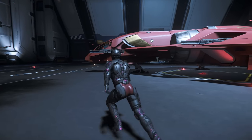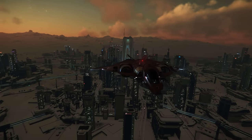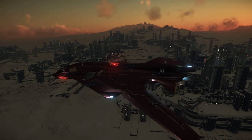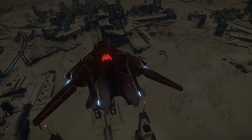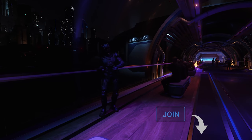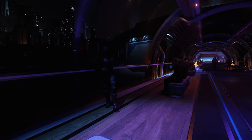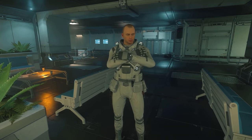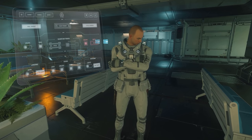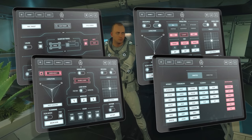Every month we have a ship giveaway, and for February 2022 it's an Aegis Sabre — the high-tech medium fighter with loads of firepower — in an auspicious red paint scheme as part of the Red Festival, with lifetime insurance and a Star Citizen game package. All you need to do to be in with a chance of winning is comment on any of my videos made during the month. You can further support the channel by clicking the join button, donating, or becoming a Patreon. Your feedback from comments really helps the channel. Don't forget to like and subscribe. If you're looking for a diegetic little controller that makes your Star Citizen experience fun on touchscreen devices, check out Game Glass — links below, click them all!